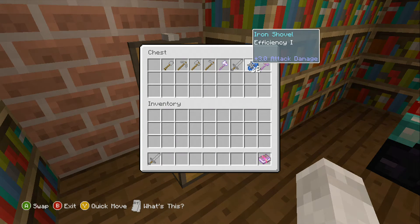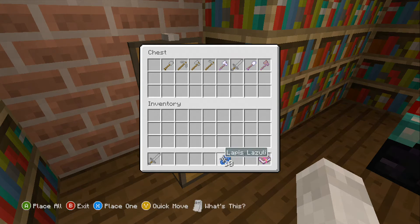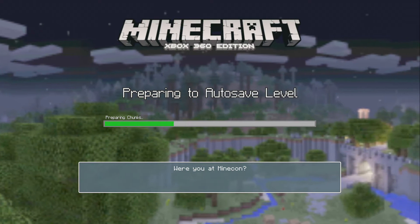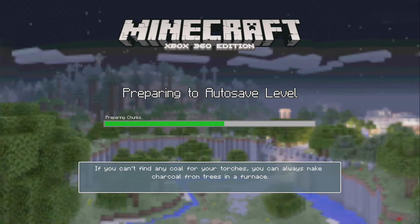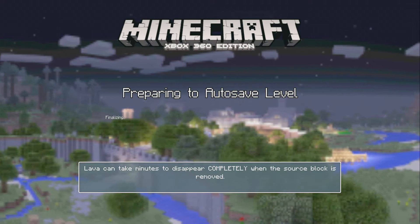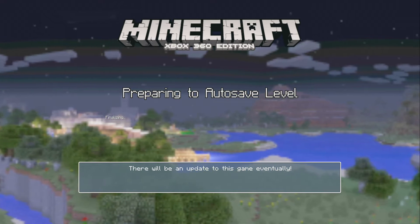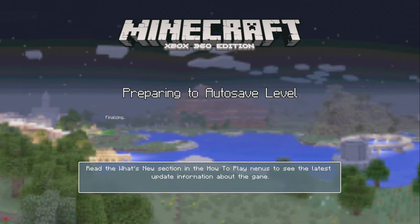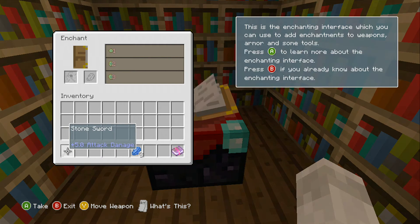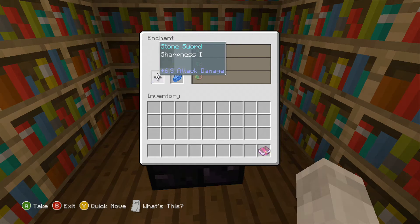Go ahead and get the weapon — 5 is the most out of all these options. I'm going to use that and grab some lapis. Go ahead and put this in the enchanting table and try and get Sharpness. I got Sharpness One, it's a 6.3.